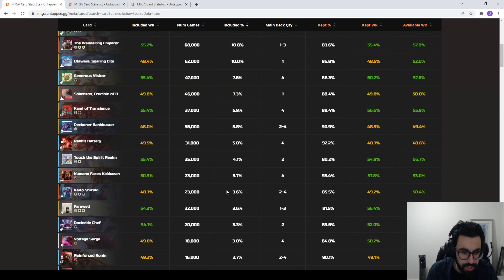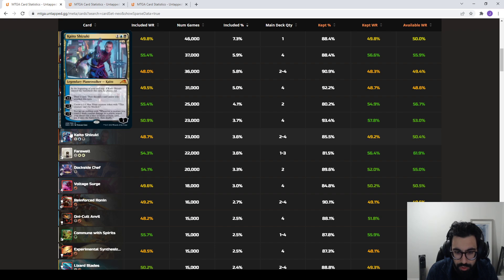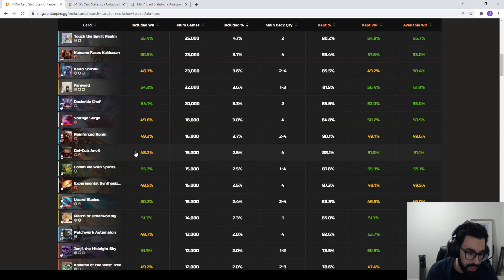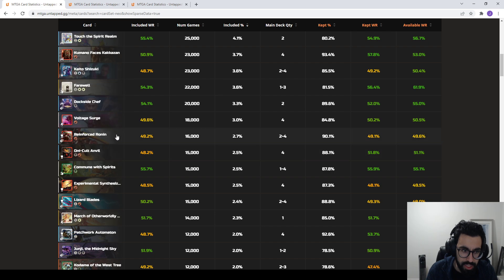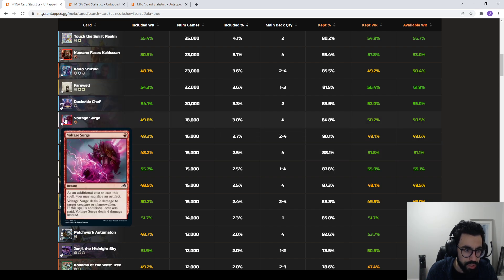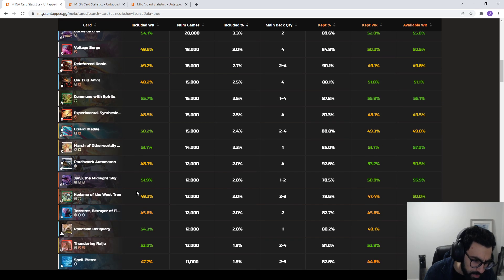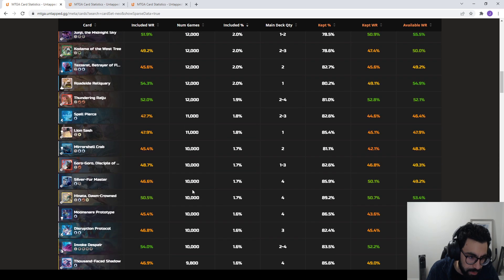These are played as four-ofs in the more aggressive decks. Kaido is seeing play in two-to-four counts with a sub-50% win rate. Farewell is kind of the go-to sweeper of the format at 22,000 games. Then you get the Oni-Cult Anvil package — usually these cards are played with a Voltage Surge paired alongside. It seems like Enchantments is the heavily played archetype right now, with Tezzeret's Gatekeeper also showing up.